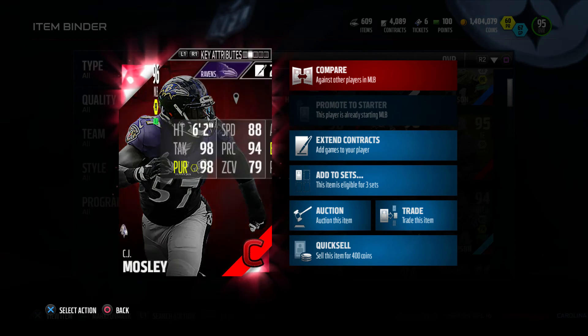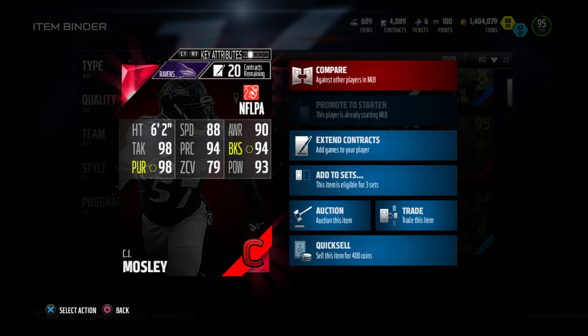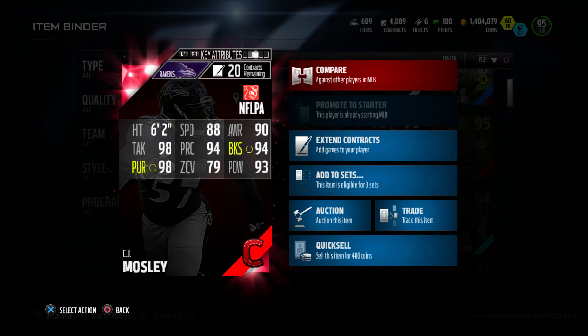I pulled this card. Here it is. Check out the back of this one. It's got 6'2", 88 speed, 90 awareness, 98 tackle, 94 play recognition, 94 block shed, 98 pursuit, 79 zone coverage, and 93 hit power.